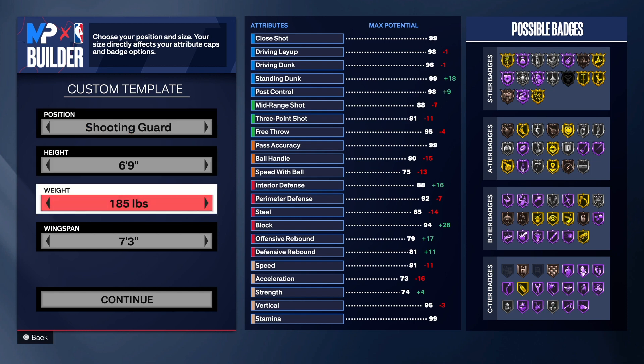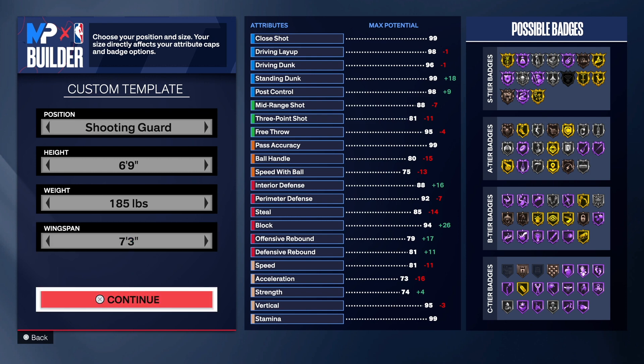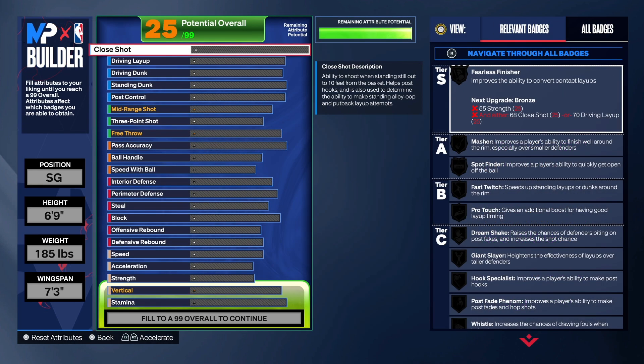So we got a six foot nine Kobe build, 185 pounds, seven foot three wingspan. Don't take the thumbnail personally — I just choose one of three people for the thumbnail, simple as that. With this build, I created it two different ways, but I'm going to show you one way and save the other for another day.